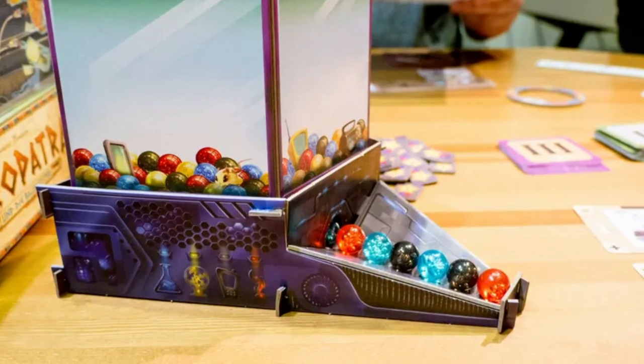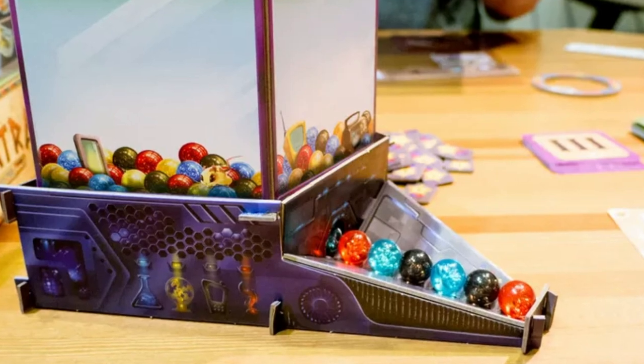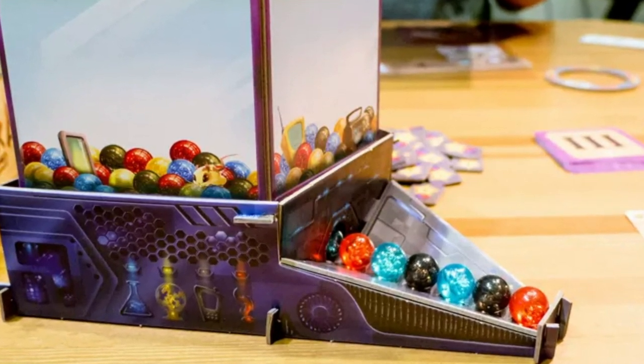For the letter G, I didn't pick Gloomhaven or Great Western Trail or any big heavy game — and honestly, looking at all my played games, G is the one letter where I just don't have any plays. So I'm telling you about the G game on my want-to-play list I'm most excited about: Gizmos, by Phil Walker Harding. It's an engine-building game with beautiful art — medium-lightweight, a Phil Walker Harding design, sign me up. I just know I'm going to like it; I just haven't had a chance to play it yet.